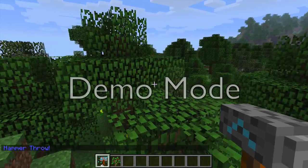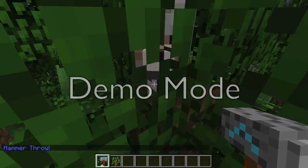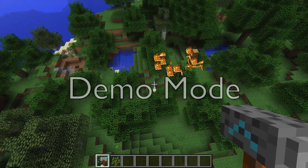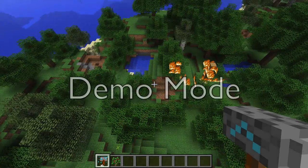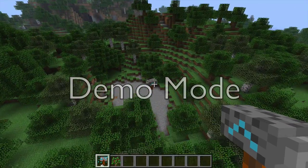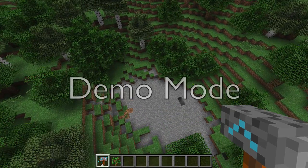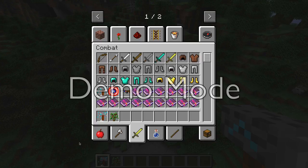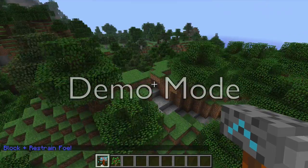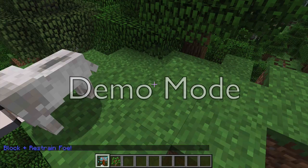If you click V again it says 'hammer troll'. You're just going to click the use button and you'll throw your hammer down and it'll explode. You can only throw them one by one but you can troll a lot of mobs. Click V again and it says 'block restraint fall' - I don't really know what that means or what it does.